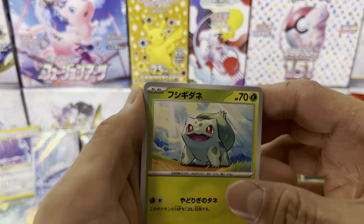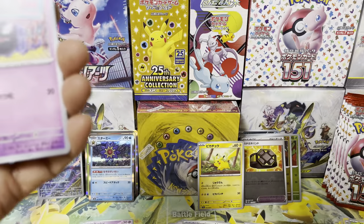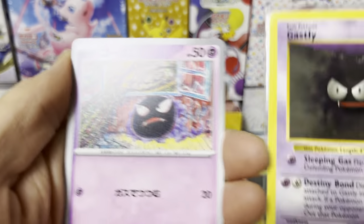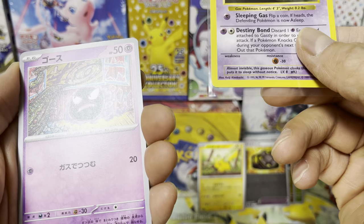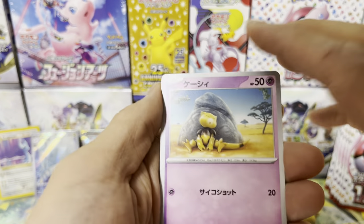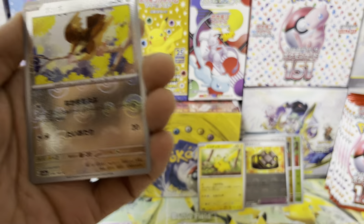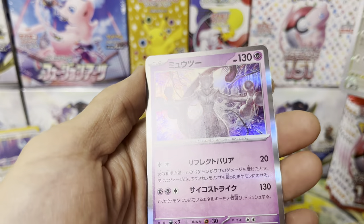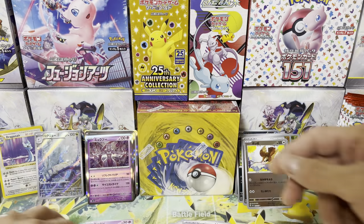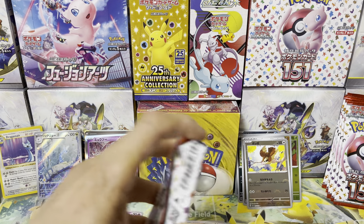Another one. Bulbasaur — starter. It's that famous artist, Tomokazu Komiya. And way back — this one wins. That's what I'm saying, the new ones are good. Abra. Kabuto. Pidgey — I have a Pidgey card somewhere. And Mewtwo — ooh, nice Mewtwo! That's a great pose, a perfect pose for Mewtwo. That's one of the nicer Mewtwo cards. Normal holo foil. We should have two more EXs and two more ARs.